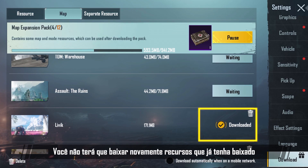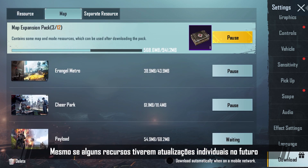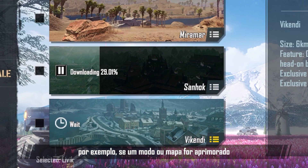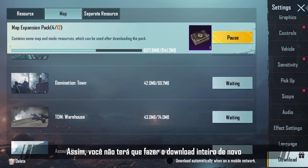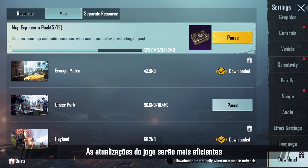You will not need to re-download any resources that you downloaded before. Download them once and they'll be good forever. Even if some individual resources are partially updated in the future — for example if a certain mode or map is upgraded — the incremental update system will only require you to download the updated portion of the resource, instead of requiring you to download the entire thing again. Game updates will become more efficient.